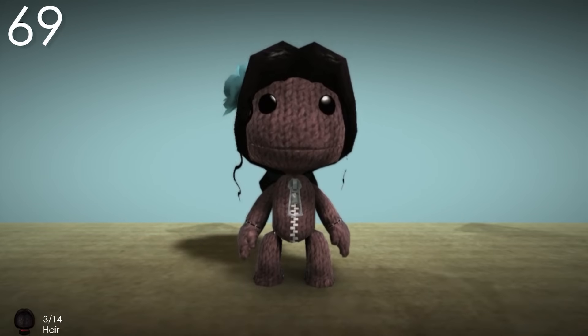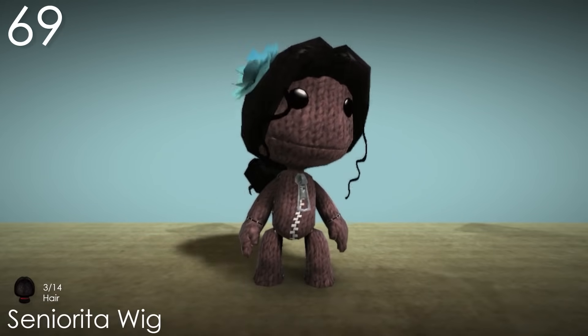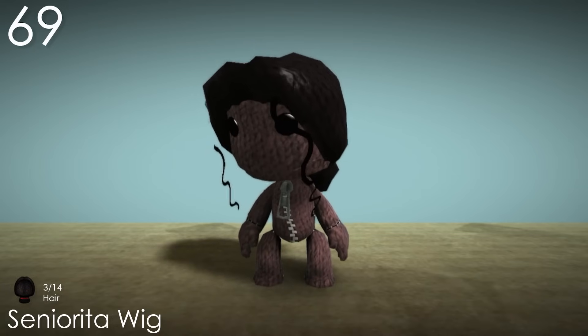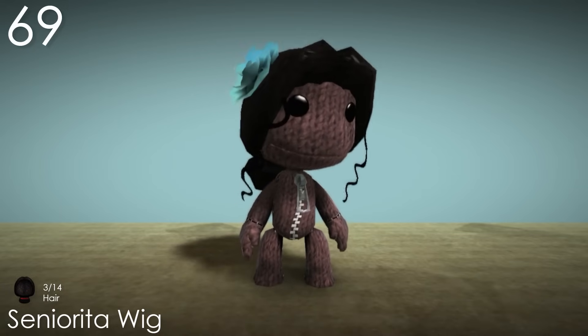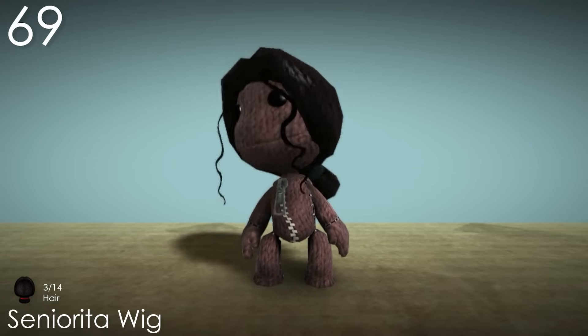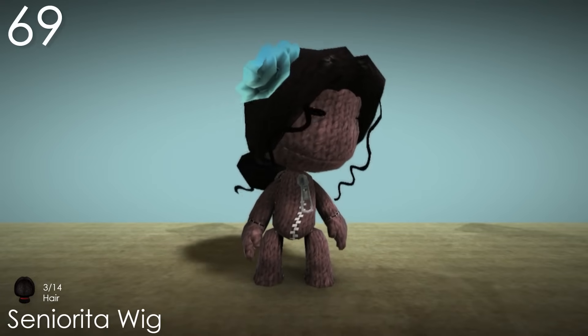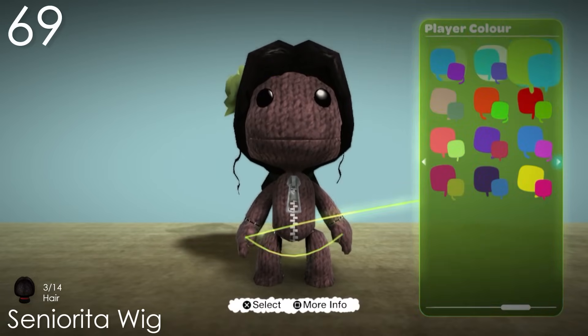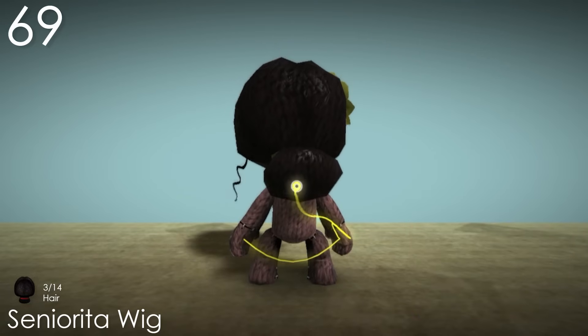Number 69: Senorita Wig. This is one of the better wigs in the game. It surprisingly uses the knit texture unlike every other hairstyle, which makes it look nice and thick. The shape of the hair is already appealing, but the two curly strands at the front really make it a whole lot cuter. The flower is another important part that really completes the whole thing. It was a perfect idea for this to be controlled by the puppet colour, as well as the hair tie at the back.